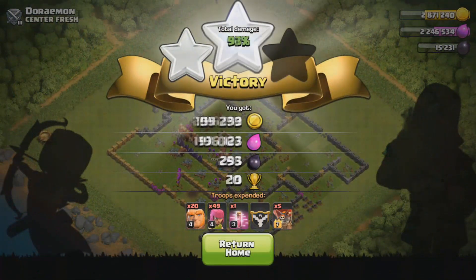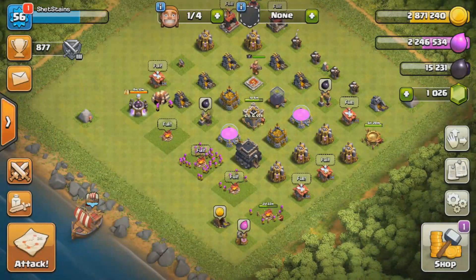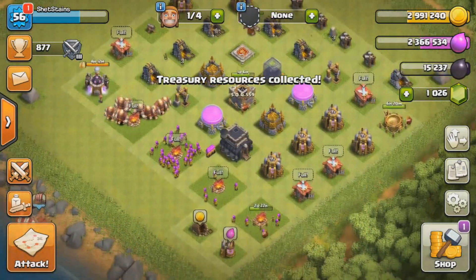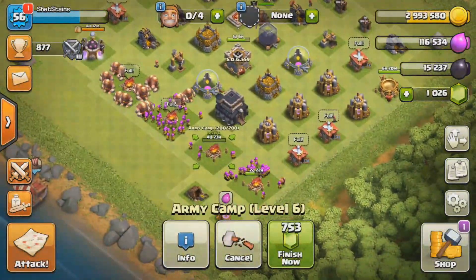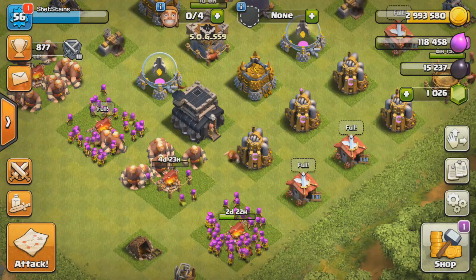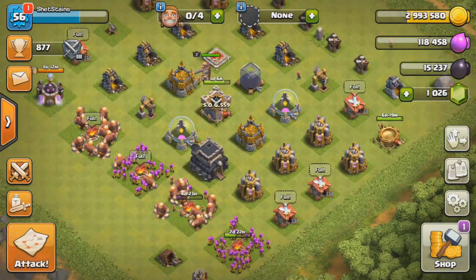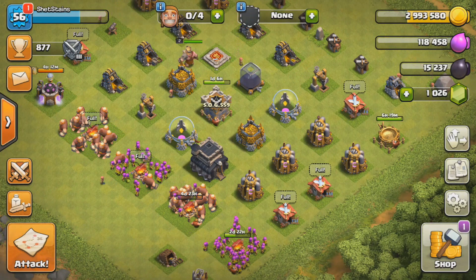We got enough to equip our next camp, so we're gonna put that down now. The bases I tend to look for are bases that have over 500 dark elixir or that have a lot of elixir. The troop composition we're using is an effortless raid — 22 giants and about 85 archers — and it only costs 50k to make. We're just gonna continue raiding.